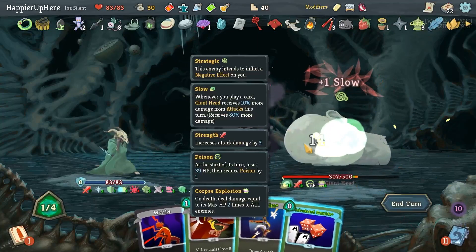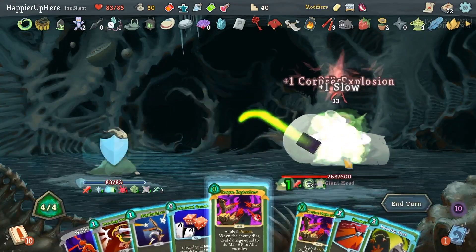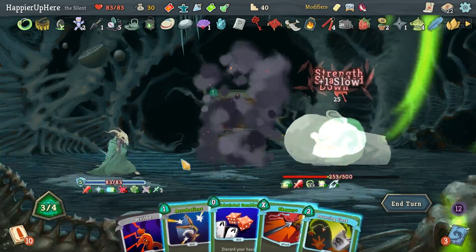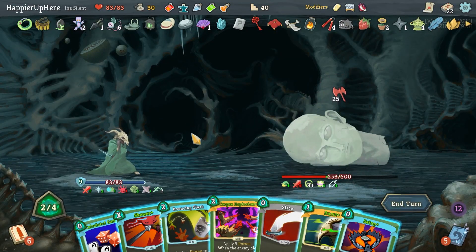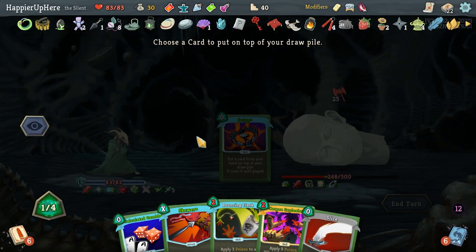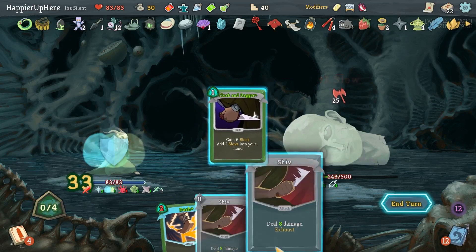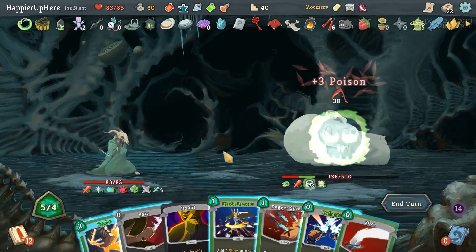Now it's going to do the big attacks and here I can do the free Corpse Explosions. Defense is going to be a problem this turn — I do have Piercing Wail, let me do that. Then Acrobatics. I can set up something but what would that be? Let's Burst the Setup, then set up Corpse Explosion and Bouncing Flask. Calculate Gamble twice — didn't account for that. At least I'm fully defended, so that's a plus. Tough Bandages is actually helping me out there.